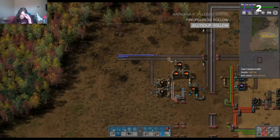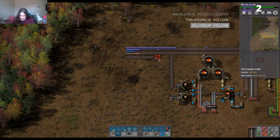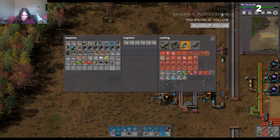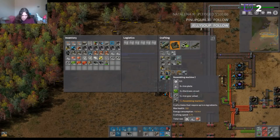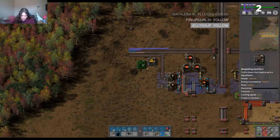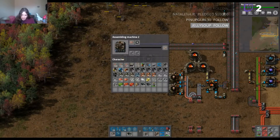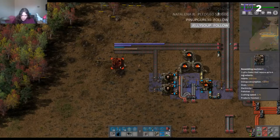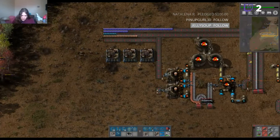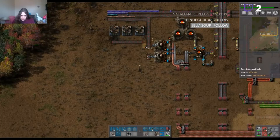We should now be able to build these assembly machines. We want a good couple of these — by a couple I mean quite a fair bit. We'll just have like three for right now and see if that handles it. Oh wait, I put them too close — damn it, they're in the wrong spot again. Must be perfect. Okay, so that line will have copper on it.